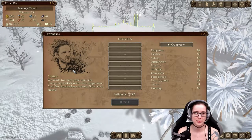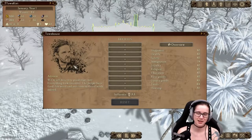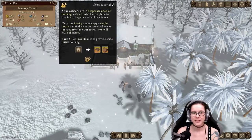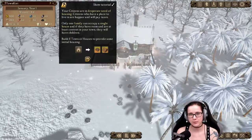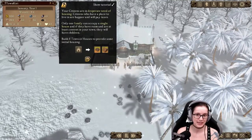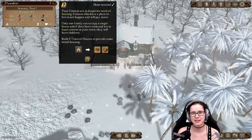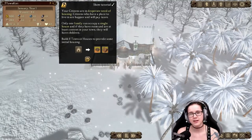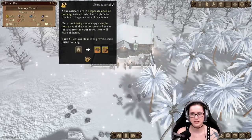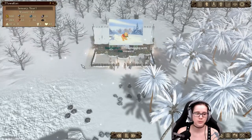I just paused the game and haven't done anything! Your citizens are in desperate need of housing. Citizens who have a place to live are happier and will pay taxes. Only one family can occupy a single house, and if they have room and are at least content, they will have children. Build five tents or houses.